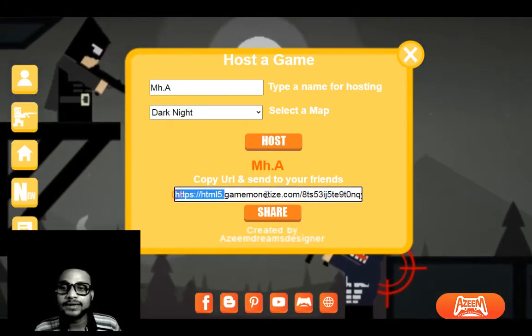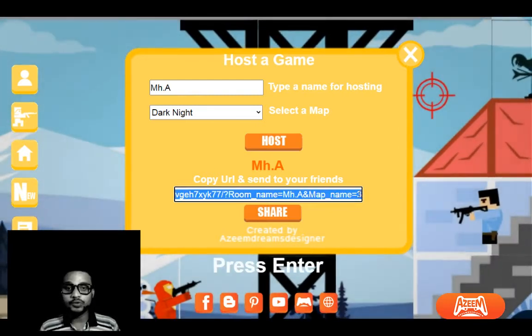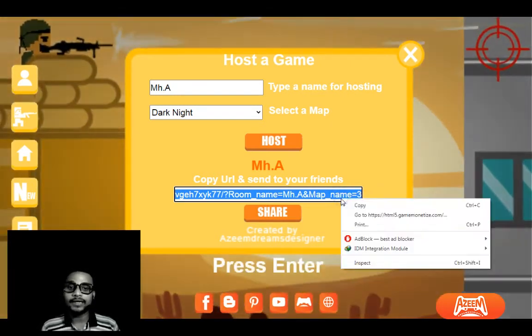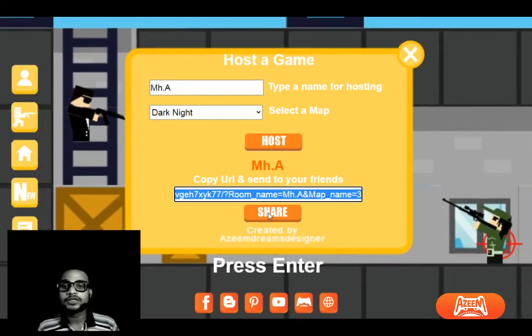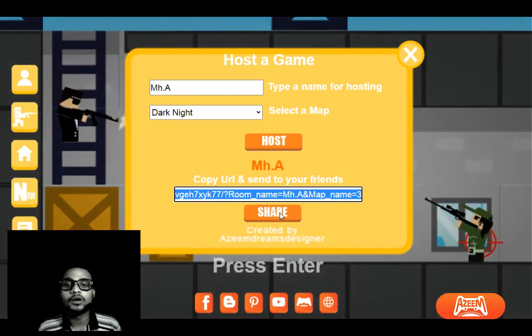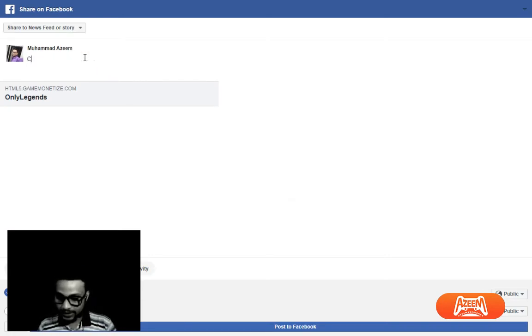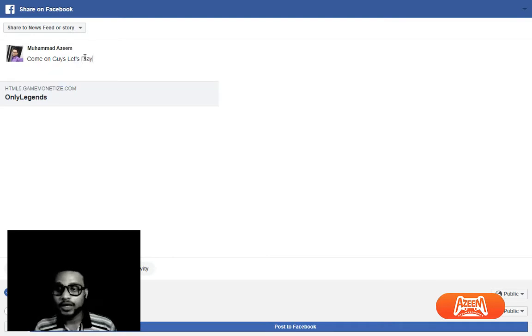This is the URL that I receive — I can use it to invite my friends. I can right-click and copy it, or share it on Facebook or any other social media. I can copy-paste the link or share it with my friends on social media. Come on guys, let's play! So that's the link they're going to receive, and I've just posted that.